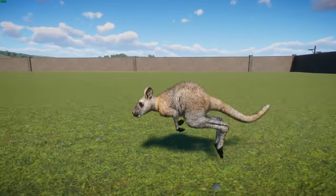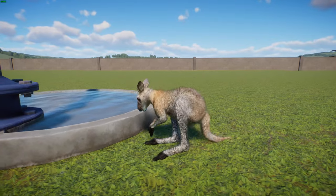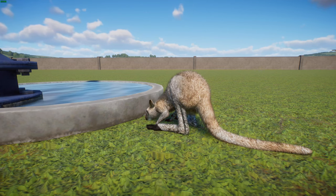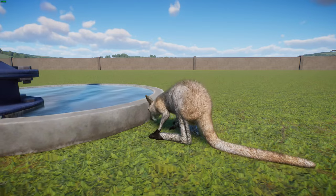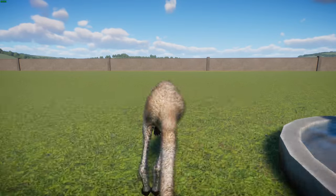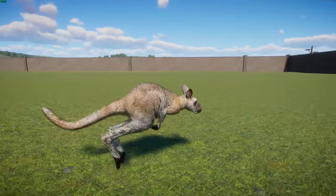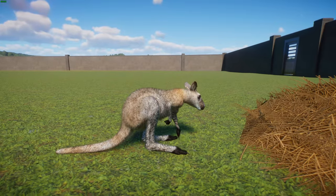They can weigh about 13.8 to 18.6 kilograms, or 30 to 41 pounds, and reach a head-to-body length of about 90 centimeters or 35 inches, with males being generally slightly larger than females. They may live up to nine years. They're found in coastal scrub forests in Queensland to South Australia, Tasmania, and many of the Bass Strait islands. Across Tasmania and close to Queensland, numbers have exploded because of a reduction of hunting pressure and the partial clearing of forests, which creates a mosaic of pastures these guys can enjoy. For no apparent reason though, they're not that common in Victoria.